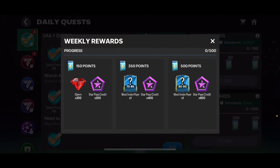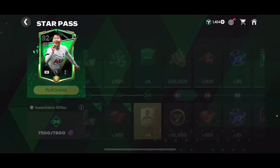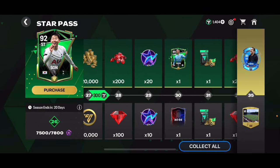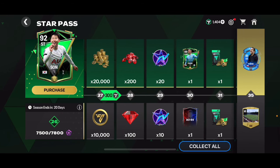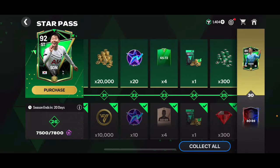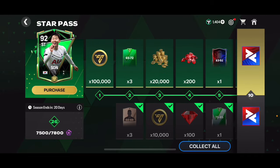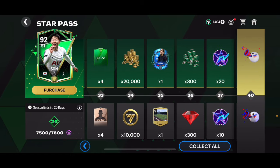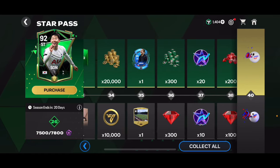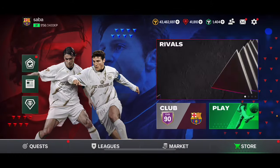If you complete all the weekly quests as well — which are very easily doable — you can get 200 extra gems. You'll also get a lot of Star Pass credits, which are very important. In the Star Pass, you level up faster with those points and get gems — for example, I got 300 gems, then 100, then 300, then 100 again. Even for free you can get a good amount of gems that way, and buying the Star Pass gives you even more.